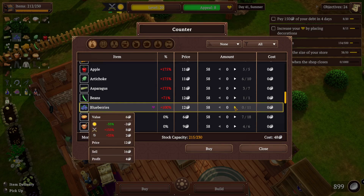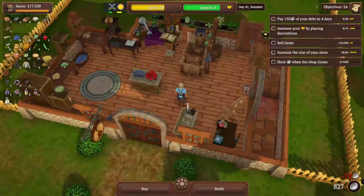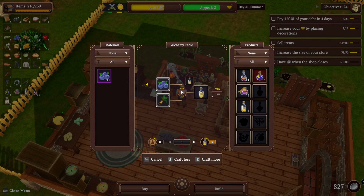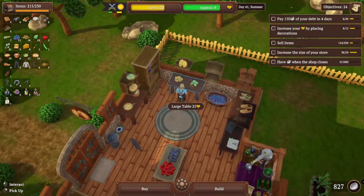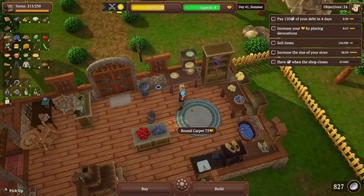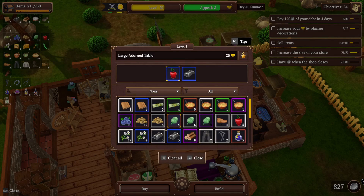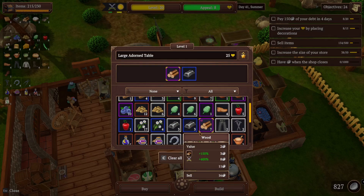I have 11 purple blueberries. I think that's what I need — I only need two of these. I do have 11. Am I stealing the blueberries? No. Let's put those out for now. I have the one apple. Let's do the wood, I think. Let's do resources right now.